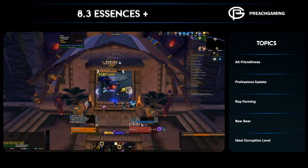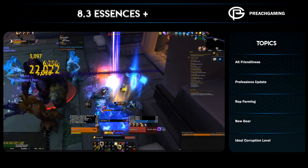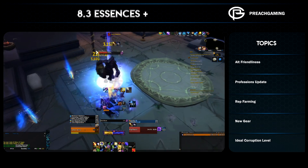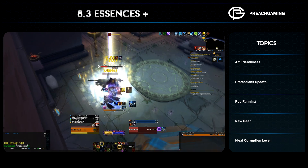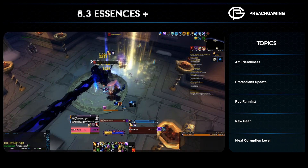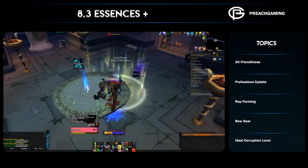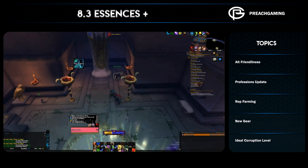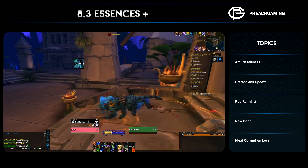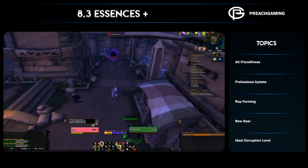Let's talk about professions. This is one of the systems suffering from BFA syndrome — 8.3 is practically wiping out everything that happened pre-8.3 for the most part. You no longer go to a trainer for profession recipes; they now drop from the new invasions and assaults, but they drop very quickly. I needed five recipes — four for leatherworking because you get mail and leather, and one for dual crafting — and I got them within the first half hour of doing the assaults. They drop extremely quickly with a very high drop rate.